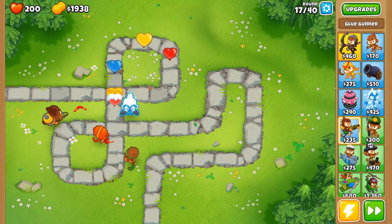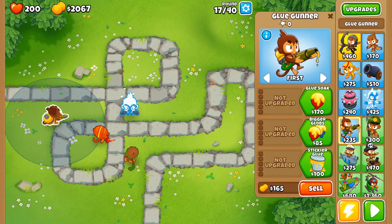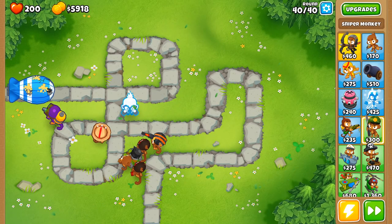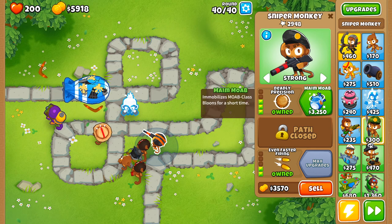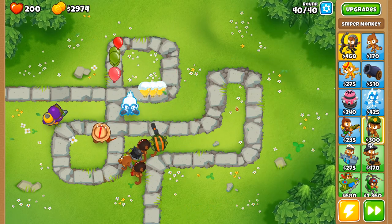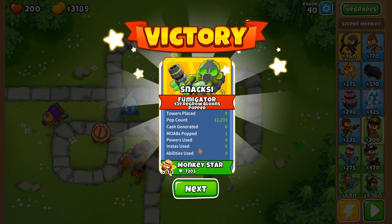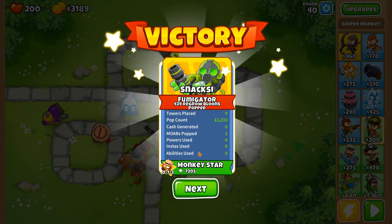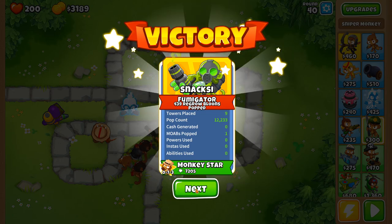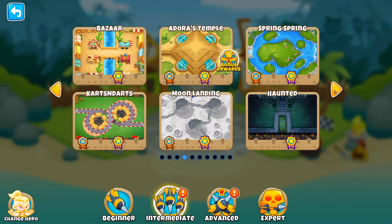The composition of each wave is always the same regardless of which map you're on — for example, wave 17 will always consist of 12 yellow regrowth balloons. You can even memorize each wave fully to have a massive advantage. The big finisher for easy difficulty is the MOAB, or Massive Ornery Airbling — a zeppelin-looking thing that takes 200 hits before it's destroyed, and out comes four ceramic balloons.